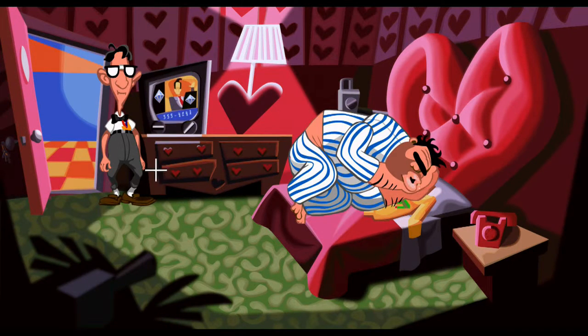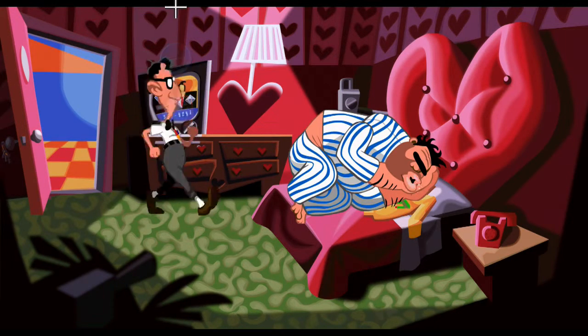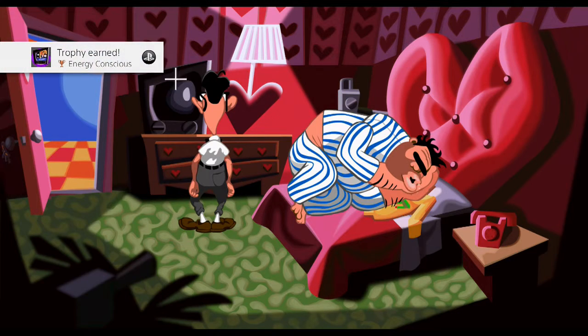You're going to have to use the TV at some point. Just make sure after you've used it, that you end up turning off the TV by pressing Use Television again. And then you unlock the trophy, Energy Conscious.